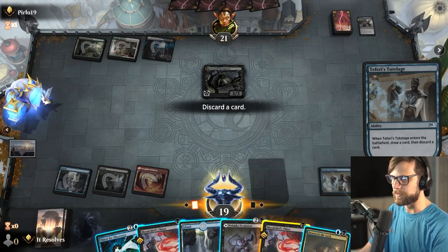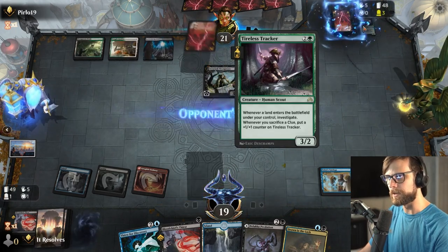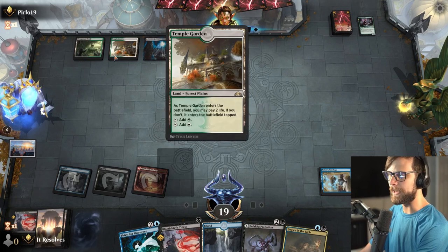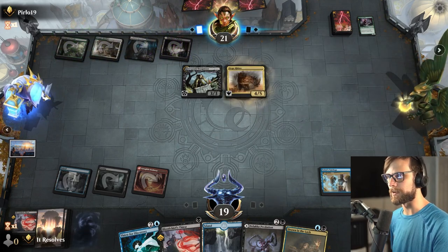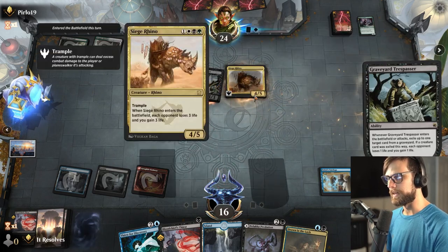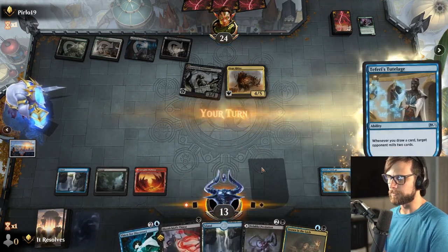I think we will get rid of one of the Blood Chief's Thirsts here and get a couple of good picks. It looks like they're just going to be an Abzan midrange deck, which is obviously a very good matchup. Siege Rhino — certainly a great option for the opponent to be on. I don't love that we're probably going to have a hard time here, but it is what it is.